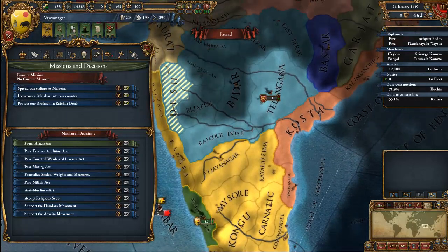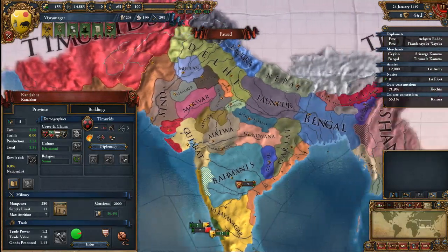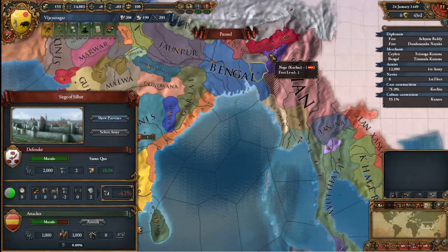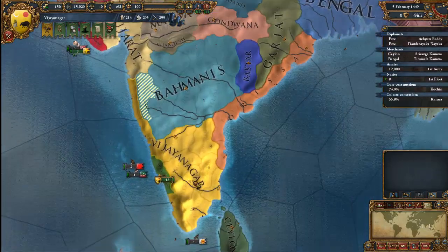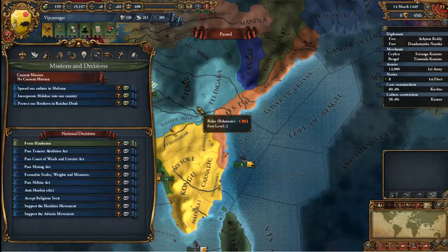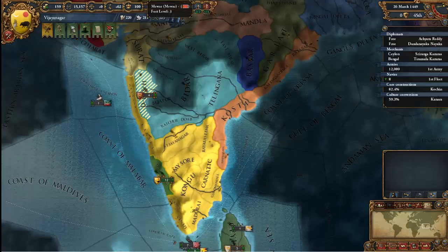We even have a mission to protect our brethren — I'm going to totally mispronounce everything. They're allied with Bengal and Malwa, which is a little upsetting. We're going to need to get some allies. The Timurids would be okay to get as allies. Bengal would be okay as an ally but maybe not since I do want to take them over eventually. Tibet — no, you're kind of weak, you're also a republic. We are a monarchy, as most countries are. You can be a monarchy, a republic, or a theocracy. I don't really want to declare war on the Bahmanis right yet because they're allied with some strong people.